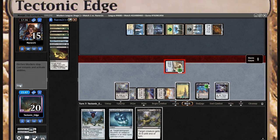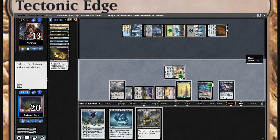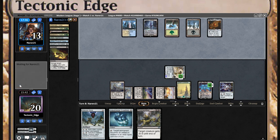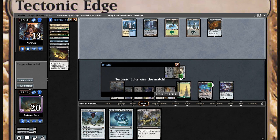I'll get in for two and hold this Dismember up for whatever creature he's about to play. He's going to scoop up to that — that was his only trick. He would have done better to have killed the Ugin there. I guess I was clearing the board with the O-Stone, but it would have left me without much left, so we both would have had to stock up.